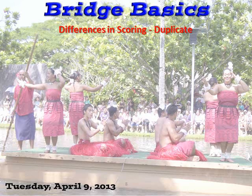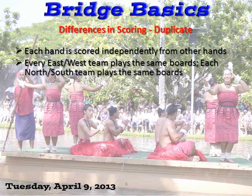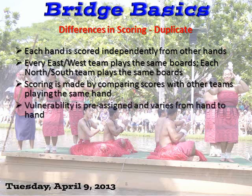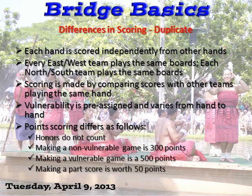Differences between duplicate and rubber bridge: each hand in duplicate is scored independently, which means there is no carryover of partials. Because of that, there are changes in some of the bonuses. Honors don't count. Every east-west team plays the same board and every north-south plays the same boards, so scoring is made by comparing the scores with other teams playing the same hand. Vulnerability is pre-assigned, as is dealer. A non-vulnerable game is 300 instead of 500, and a vulnerable game is 500. Making any part score is worth 50 points.